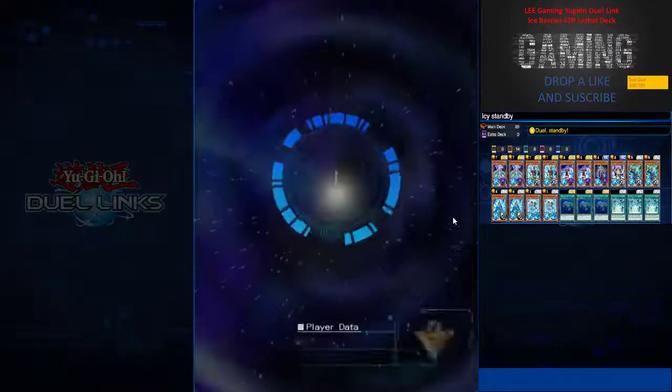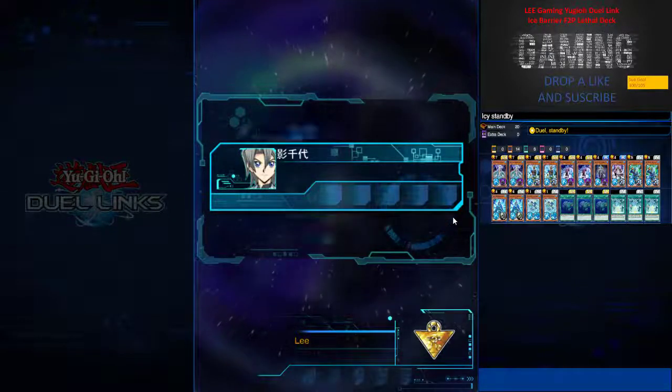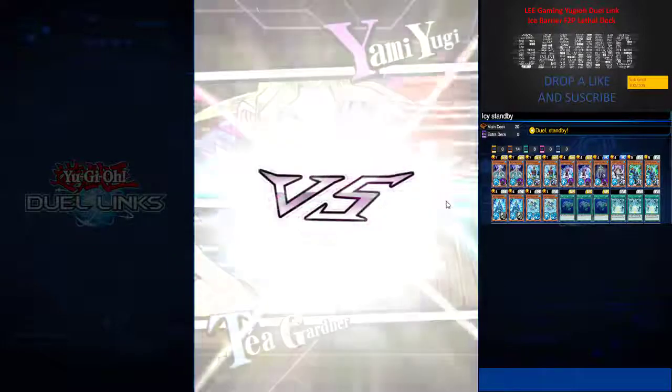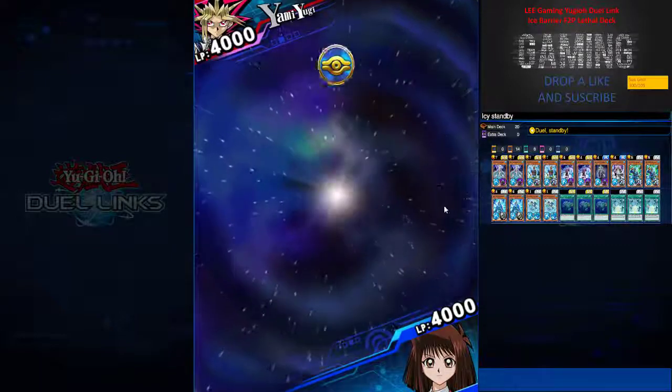This deck you can use in PvP when you're busy because honestly there's not much thinking to do. It's just about luck if they have three set spell or trap cards — you have to decide which to attack and use the Princess effect to return them back to the owner's hand.